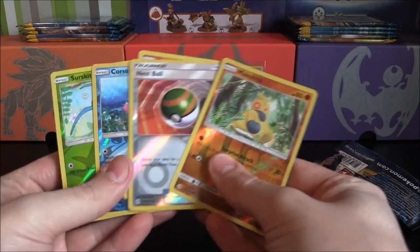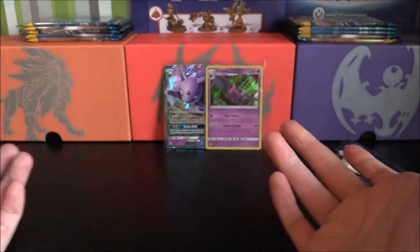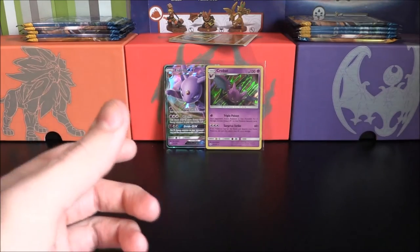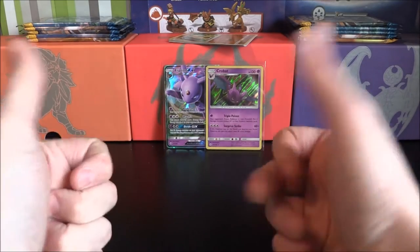Here are our reverses, by the way. We had a Surskit Reverse, Corsola, Incineroar Reverse, Nest Ball, and a Makuhita. I just can't get over that — it still proves the theory. With these five packs clumped together, you can still pull something really, really cool, which is awesome.